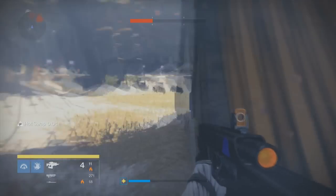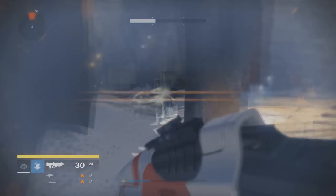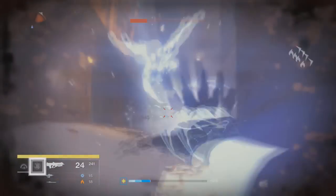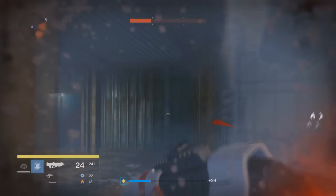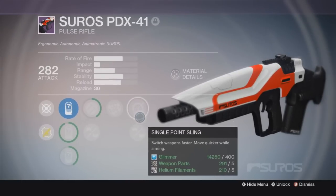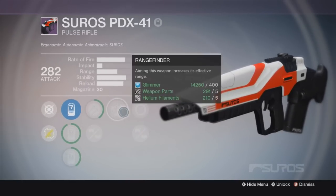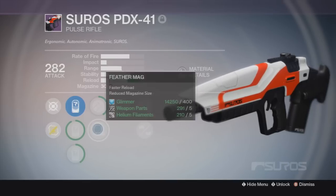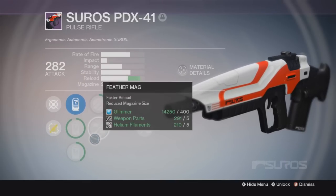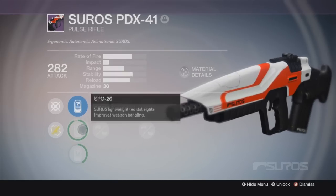Now let's get back into the Suros PDX-41. The rate of fire and the stability have to be the best perks. Fully maxed out, it can go even further. This rifle has a scope — I think it's specific to Amelon — that highlights guardians with full supers and strong enemies of the darkness, basically yellow bars and such. That's highly helpful because in maps when you're looking for particular enemies, that's always helpful.